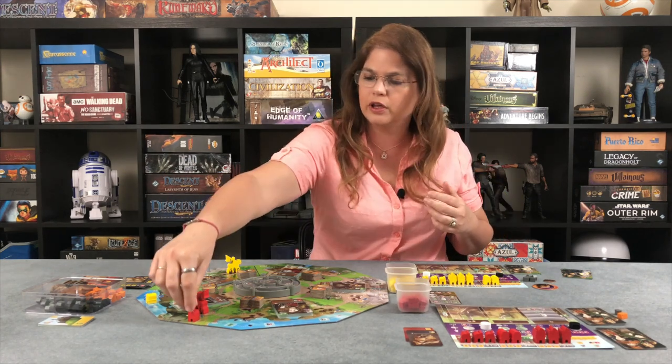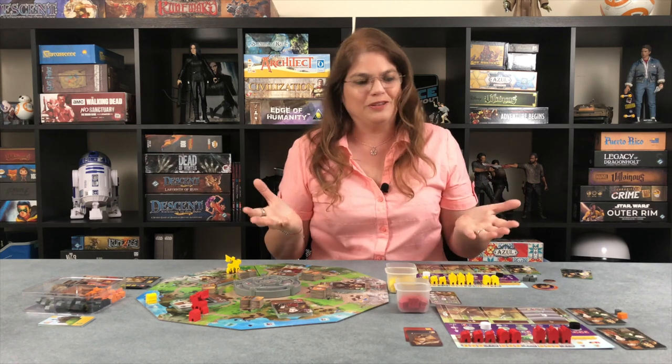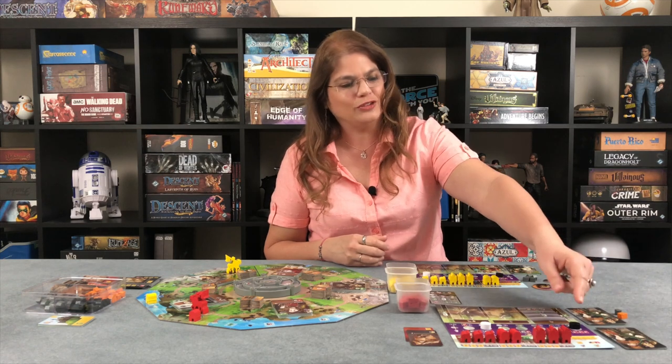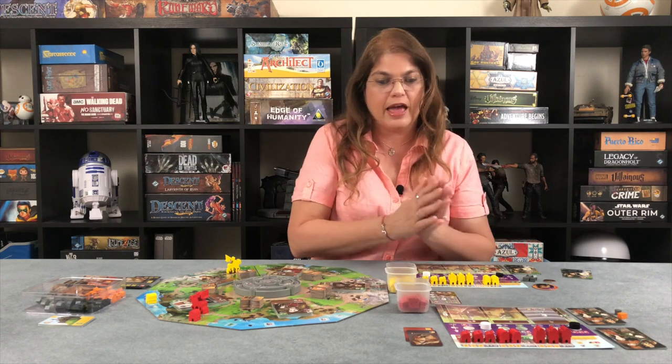That was his action — he did a whole lot of things, and most importantly he's taking building spots from me. That's why I'm like, I'm going to build, I have to be faster than him. After his action we check for a collision — no collision. He doesn't refill because he doesn't have a hand. So we go to my turn.